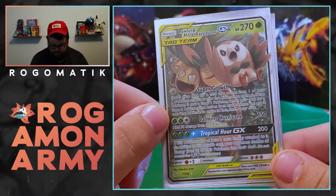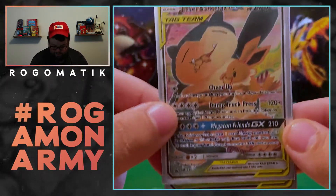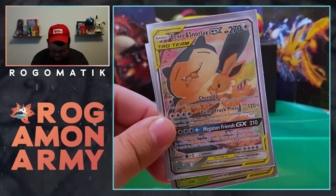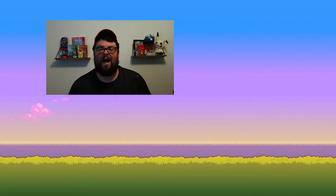You can see the Rowlet and Alolan Exeggutor tag team, but this Snorlax card is super sick — dump truck press. I won't lie, Snorlax does have a dump truck. Wish they made more cards like this, but the art is super sick. It's been great — I appreciate you coming back and supporting me each and every week. Just give me a little bit of time these next few weeks. The videos are going to be a little rough, but I'm in the process of moving. Those tag teams are amazing to open and unfortunately we didn't get anything from our 10, but hey, that's how it goes.